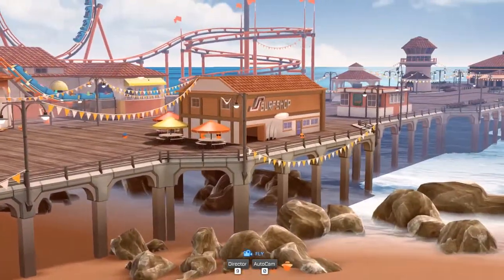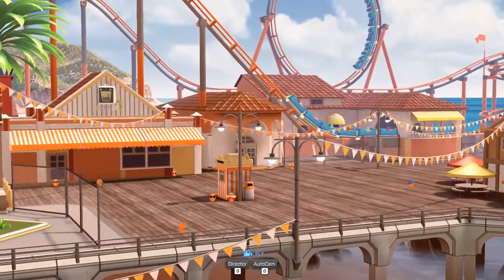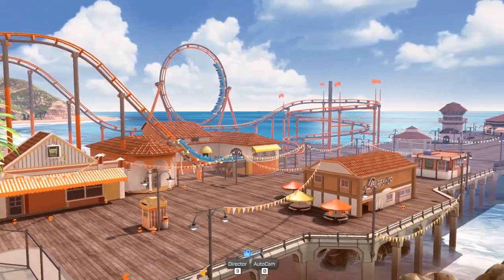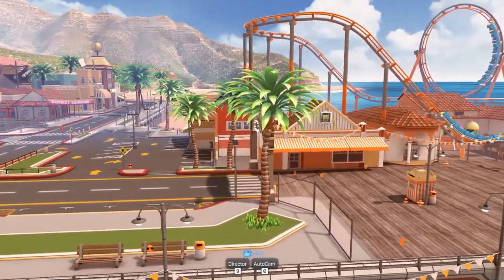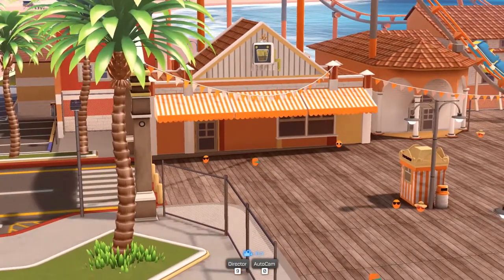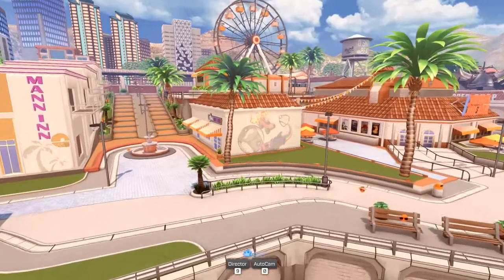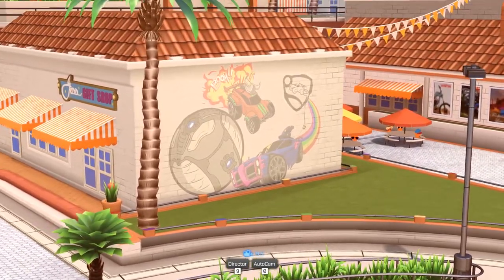Moving over to the pier — nothing too special, just a bunch of little shops: a surfer shop, a bait shop. Over here we have what I believe is called the Scrambler roller coaster, although it only has one loop, so it's not really a scrambler. You also have a corkscrew in the corner. And this one over here — this is actually an arcade game: Rocket League, based off an arcade. Oh hold up, I haven't seen this before — this has got to be concept art. That's actually really neat.